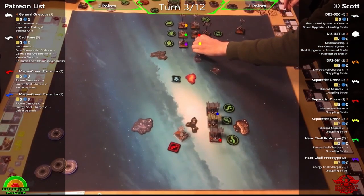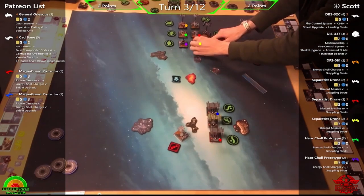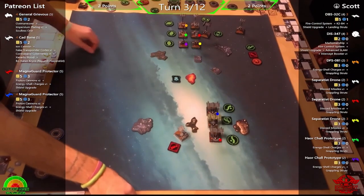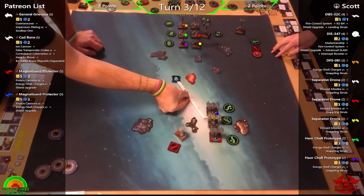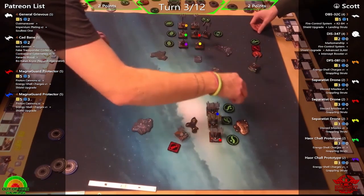Discord Missiles firing — launching all those horrible Buzz Droids. Phil doesn't come across Discord Missiles often so had a mini-panic, thinking there was nothing he could do. They started clearing up at the end of turn three, then Scott showed Phil the card and Phil realized he could actually shoot the Buzz Droids. A slight mistake is caught — the wrong ship was picked up — but it's corrected quickly before it becomes an issue.